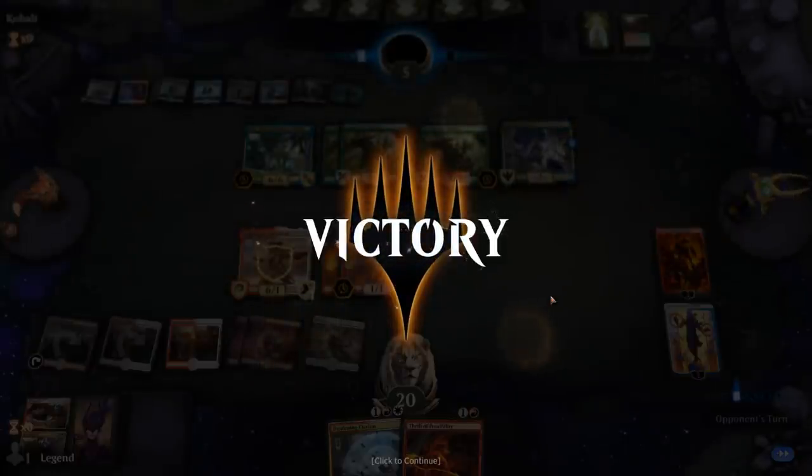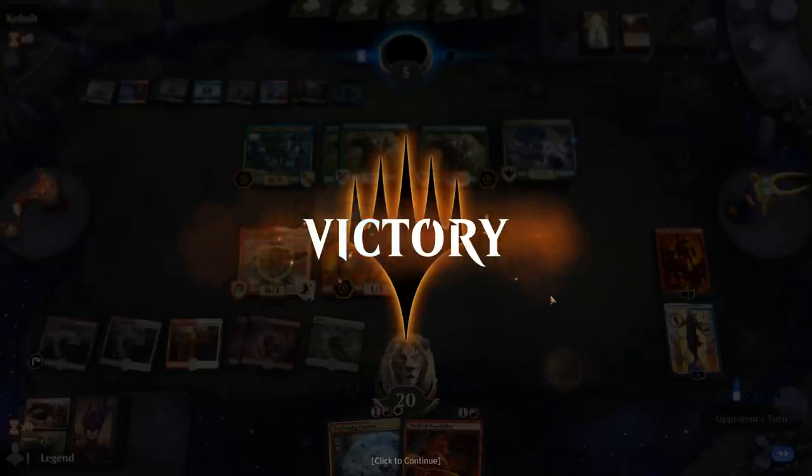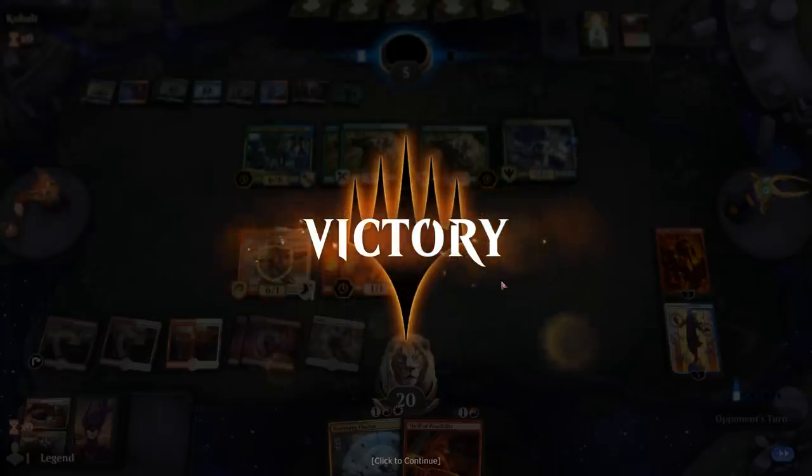It seemed like our opponent was doing way more powerful things than us, but it turns out that just having a 6/1 unblockable is good enough here. Tibalt actually did a ton of work preventing a lot of life gain. On to the next one.